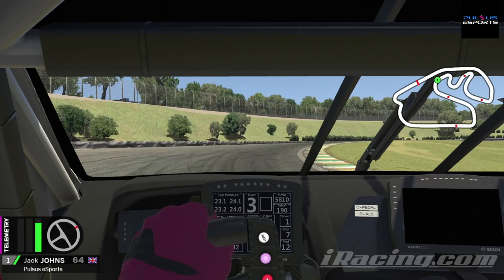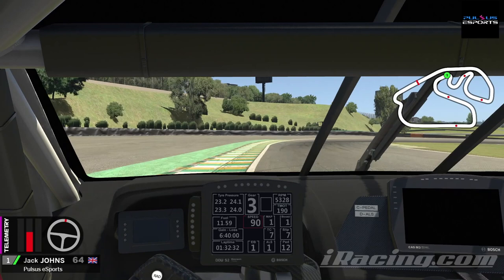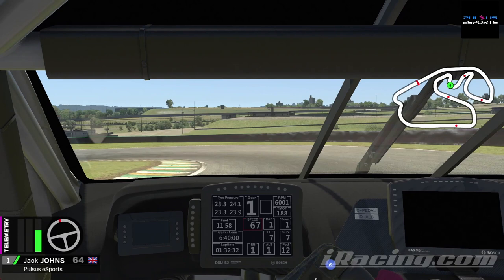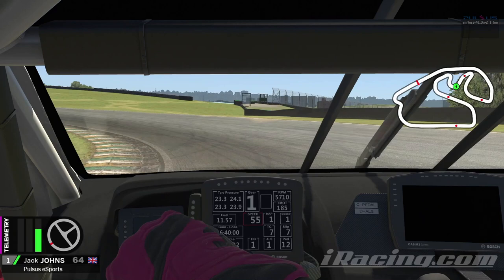You just have to feel the braking zone here — from 3rd down to 1st gear almost straight away as soon as you get to that curb. Absolutely mount this inside right-hander curb before you get back on the throttle. We're then going to dab the brakes again, keeping it in 1st all the way through here, hugging the left hand side curb as the track pulls us in.